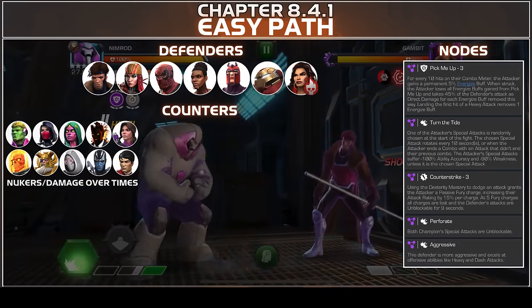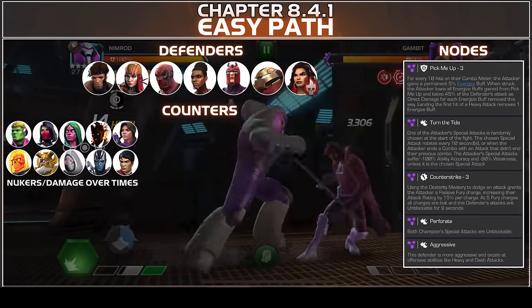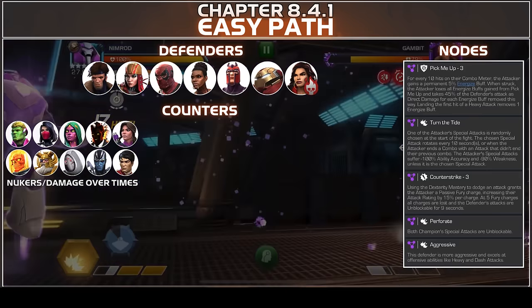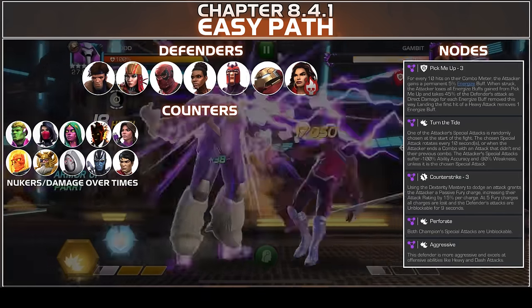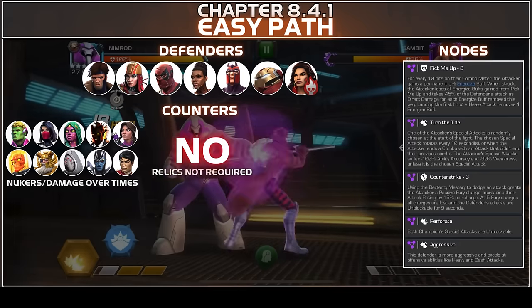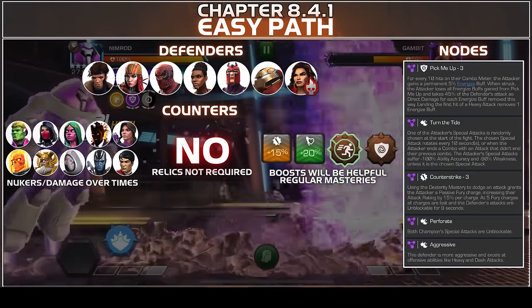The champions that work really well are either your nukers who can nuke down the fight very quickly, or damage over times with heavy potency debuffs like Archangel or Kate Bishop — they work really well. Relics are not required here but you can bring them in to extend combos and finish off the fight faster. Boost-to-boost will be helpful and your regular masteries will do the trick.